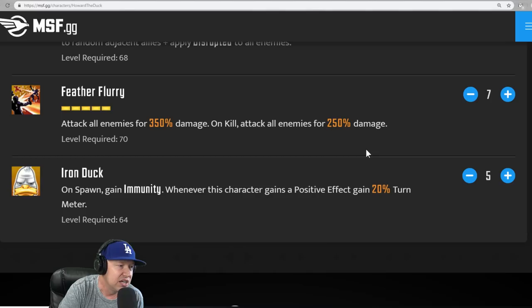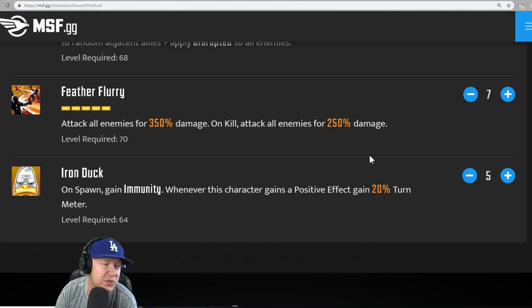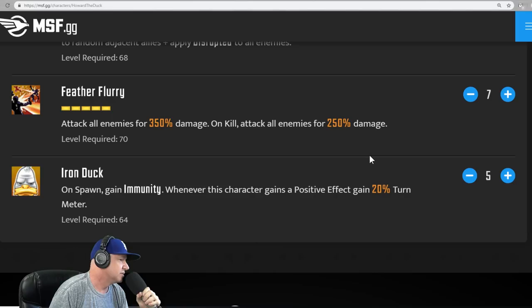Iron Duck — on spawn, gain immunity, so no negative status effects can be applied to him. Whenever this character gains a positive effect, gain 20% turn meter. Boy, that sounds like it'd be pretty broken with Nick Fury or Kingpin, or a lot of different characters actually. That sounds pretty good — just on a Shield team in general.